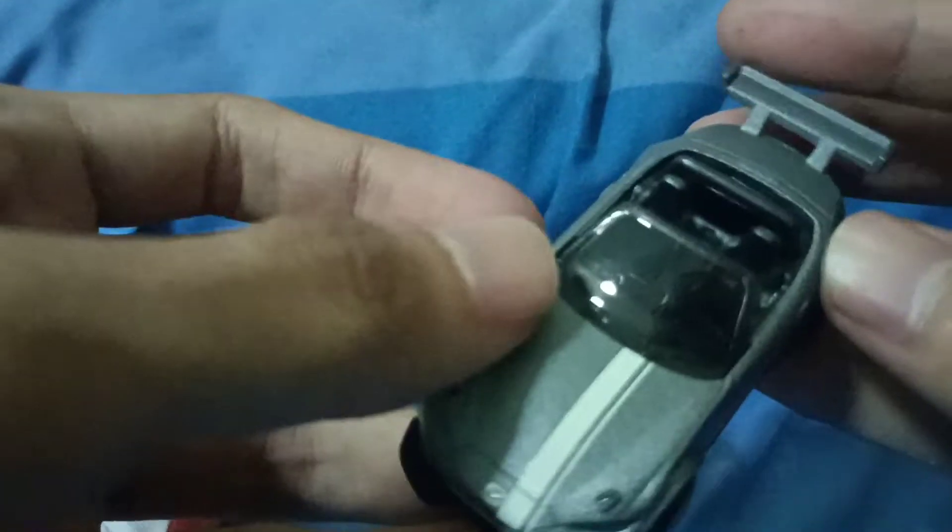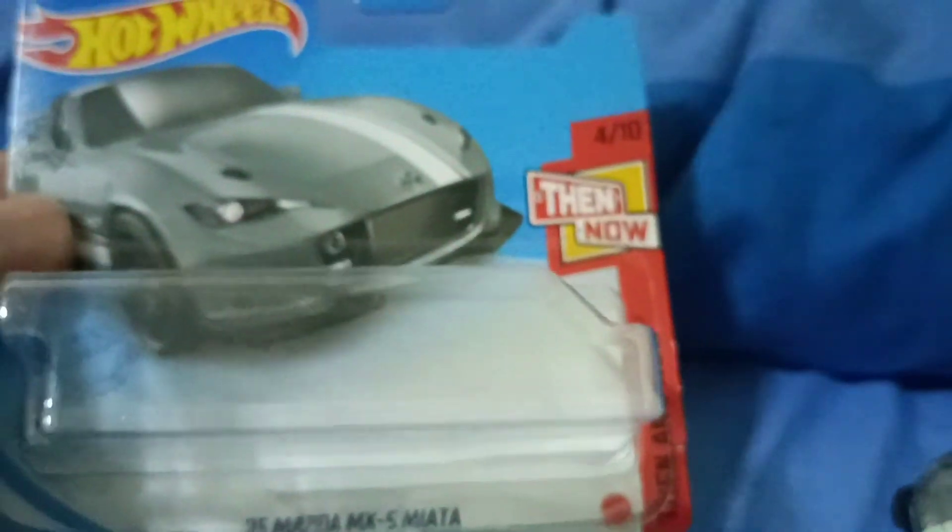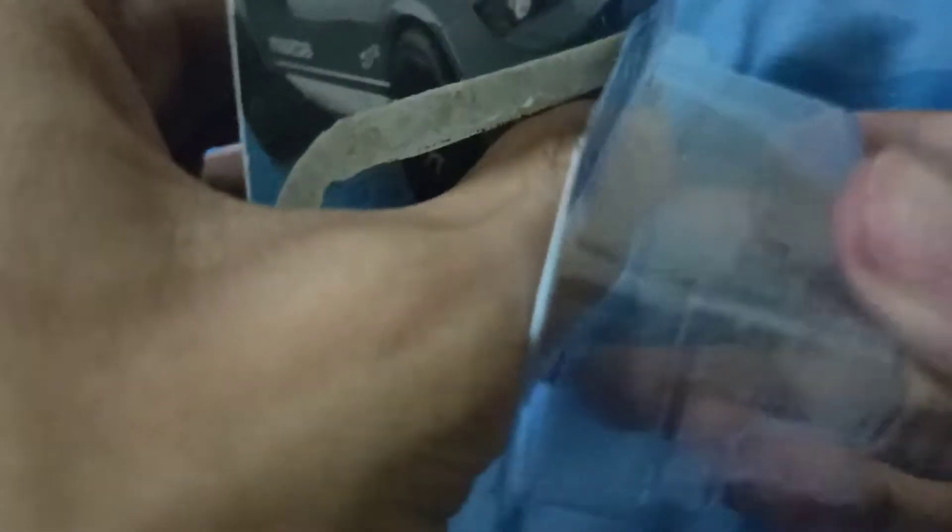This one has a unique matte silver finish with a really white stripe on the wheels. The car should be basically the same as the long card version, just released in a different country. The short card was available in Europe, not always in Asia. This is a Hot Wheels 15-car short card from Thailand. I can't believe I got this — it's pretty amazing.